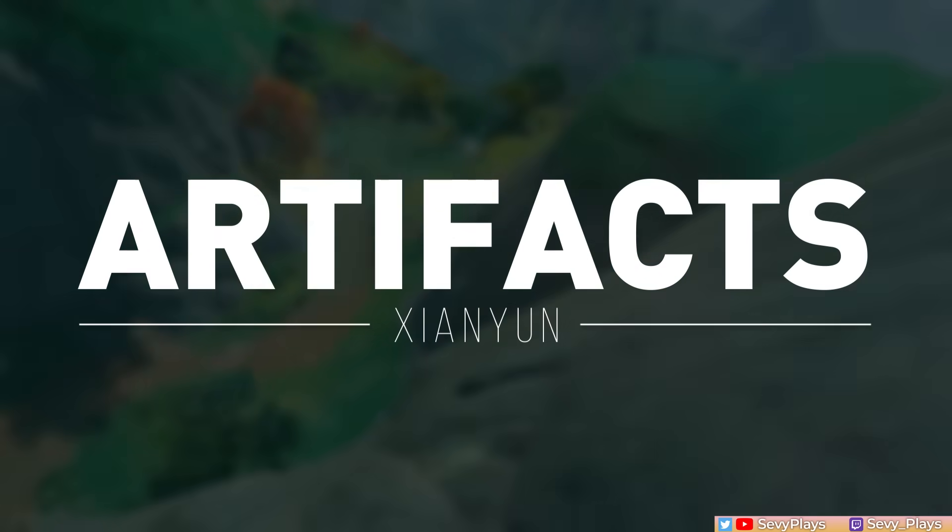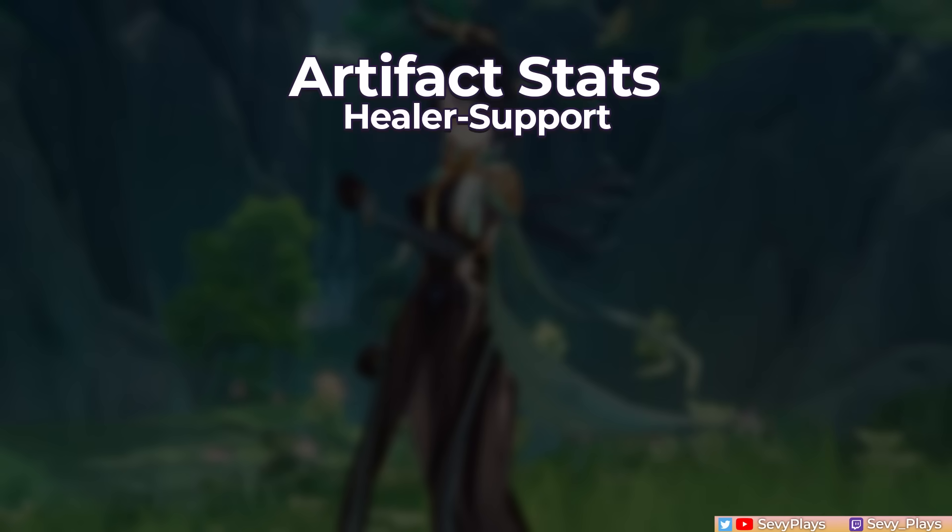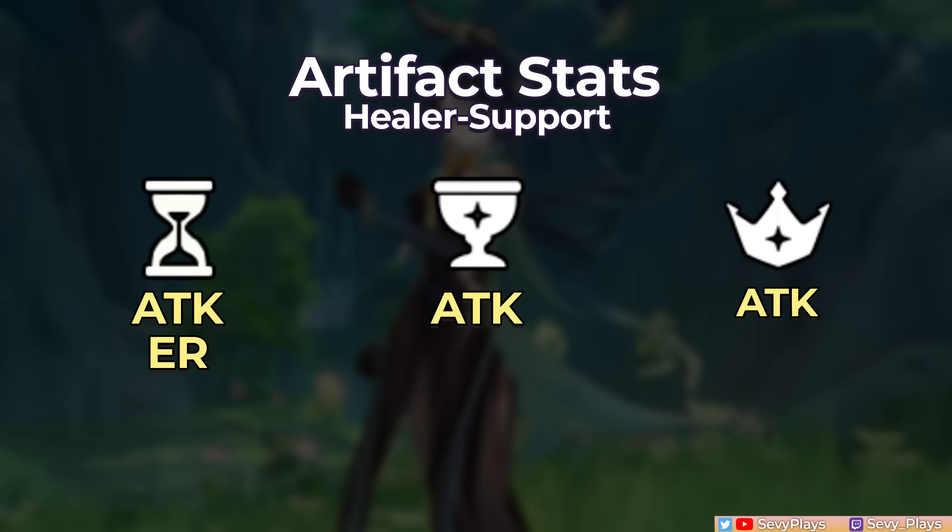Now that we understand Xianyun's kit and what she has to offer, let's move on to building her, starting with her support artifacts. For main stats, the standard build will be an attack or energy recharge sands and attack for her goblet and circlet. This aims to maximize her attack scaling abilities and get enough ER to burst every rotation. Some variations could be switching the circlet to healing bonus if you prefer more healing, or crit rate in case you're using the Favonius Codex and barely have crit rate substats, though that sacrifices some potency of her A4 buff.